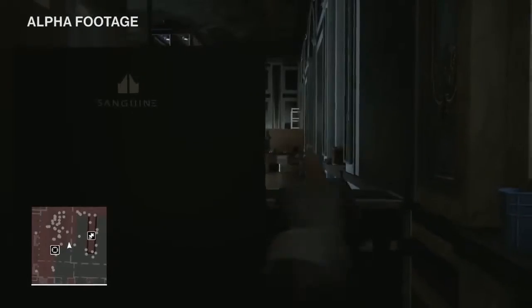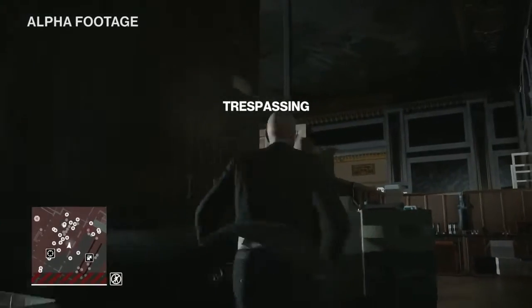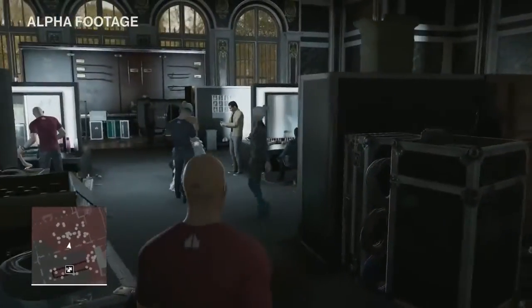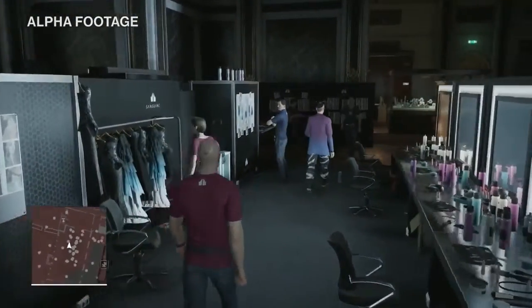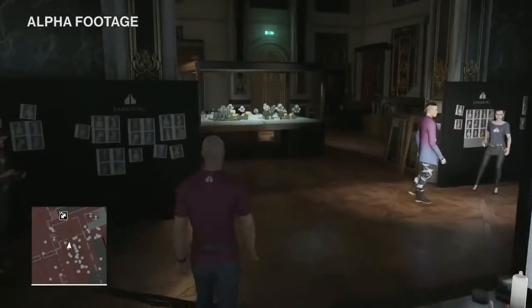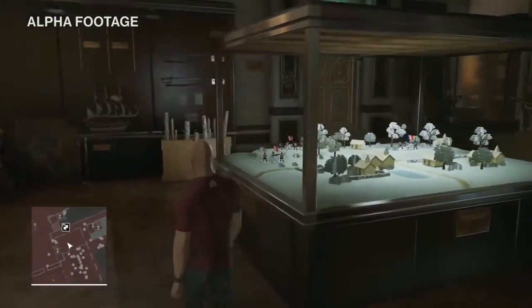We're not allowed in the backstage area in our regular outfit, so we'll need a good disguise. This stylist outfit is perfect. As you have complete freedom of approach, there are numerous ways to take out this stylist. No matter what approach you choose, we always recommend hiding the body so as not to alert the guards. Now disguised as a stylist, I have access to different parts of the building — relatively free to walk around unless I do something illegal or get spotted by someone who can see through my disguise.